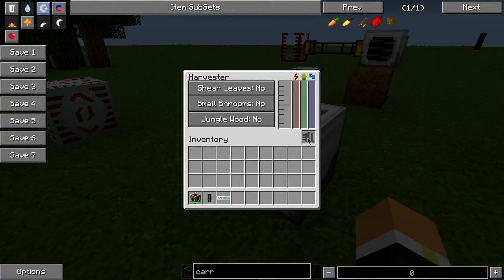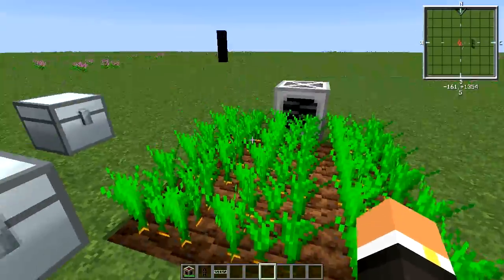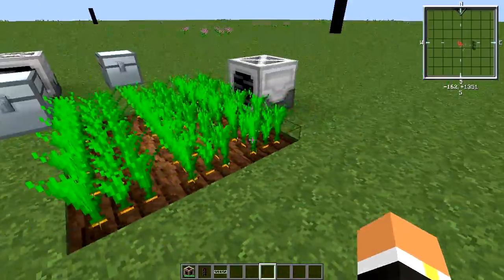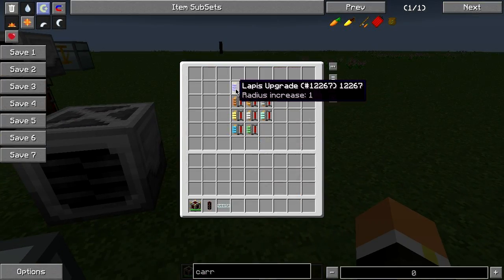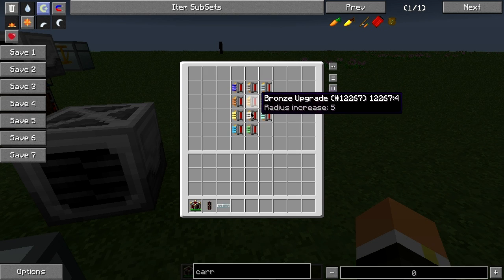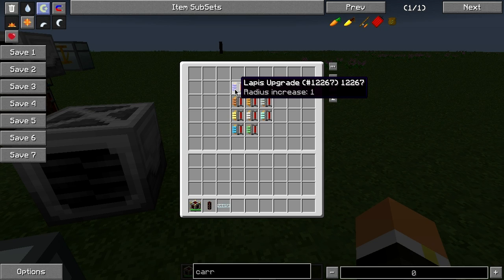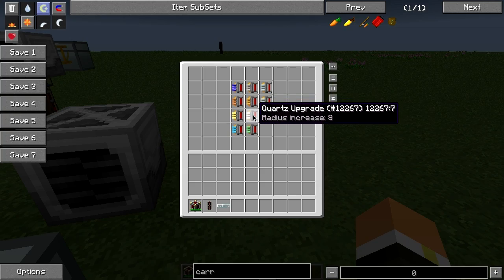One thing I didn't point out on the UI is the upgrade slot. By default, the Harvester can only work a three-by-three area in front of it. You can insert upgrades to extend its range — each upgrade adds one to the range, so a four-by-four, five-by-five, and so on. The upgrade tiers are lapis, iron, tin, copper, bronze, silver, gold, quartz, diamond, platinum, and emerald.